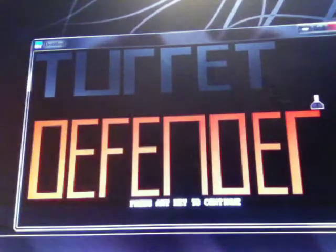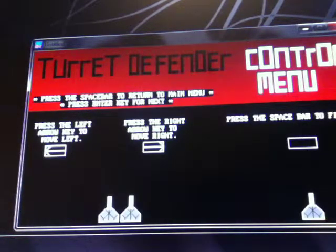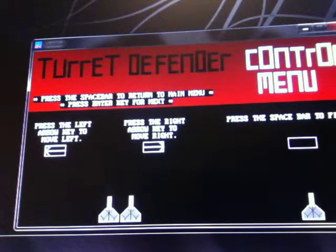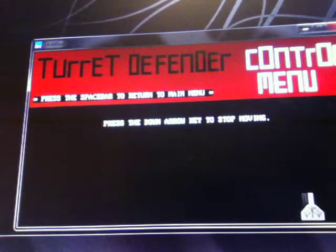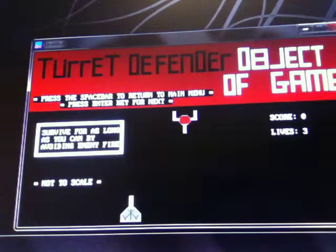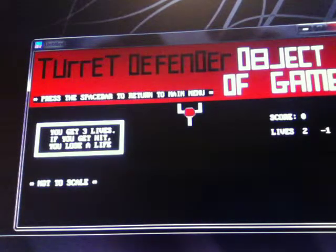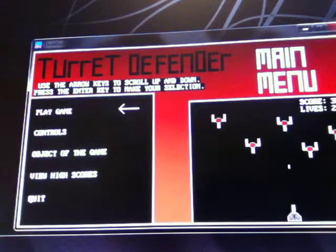Anyway, without further ado, here we go. Now you guys can see the controls. Here we go. I have a high score speech.